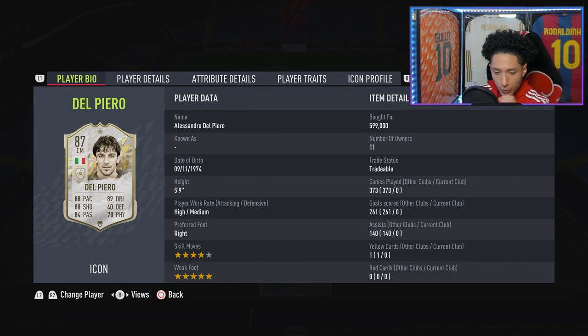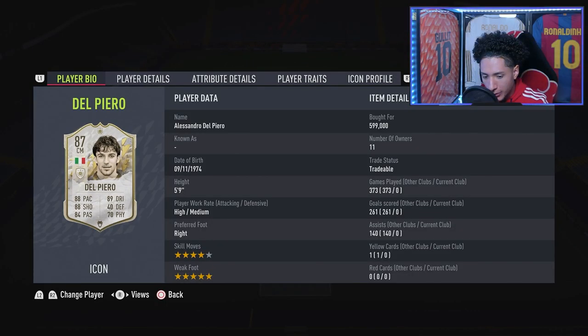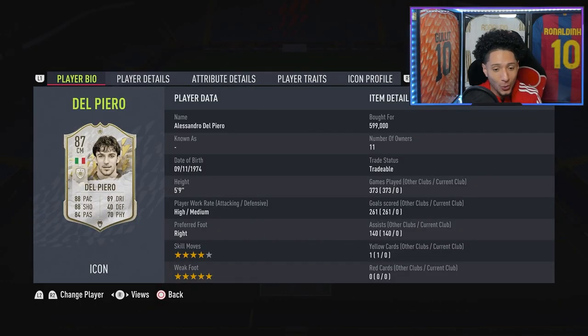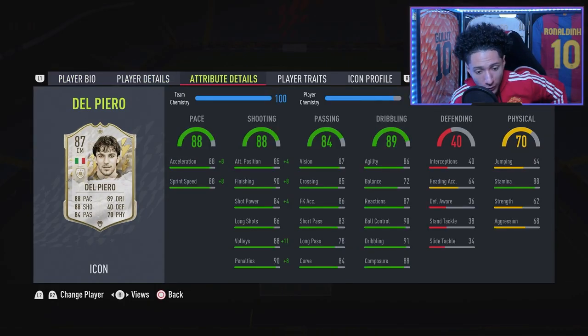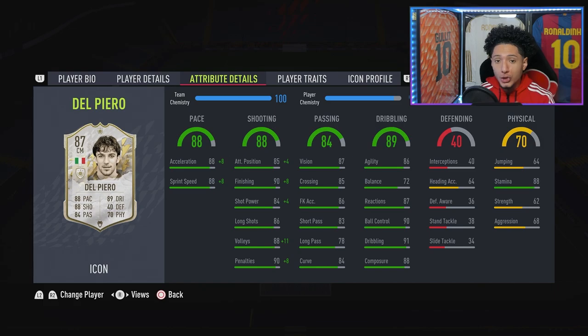Del Piero is an interesting card — five foot nine, high/medium work rates, right-footed. Four-star skill moves, good so far. And then he hits you with the five-star weak foot! So crucial for a striker. Five-star weak foot is amazing. He does have 88 shooting. Going over to his in-game stats with the Hunter on him, that boosts the shooting up real nice, and the pace is 88.